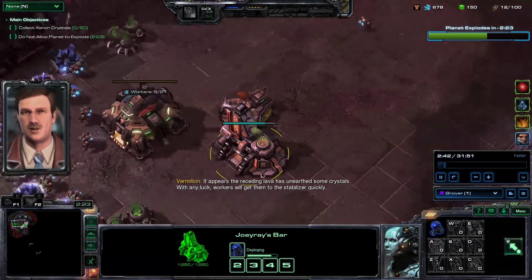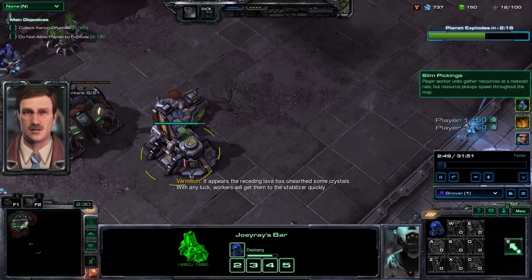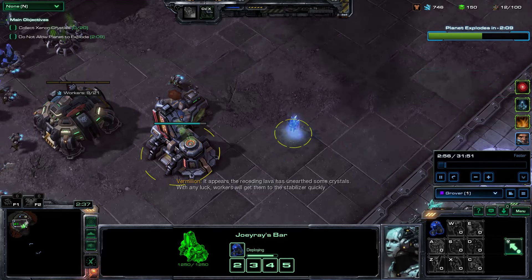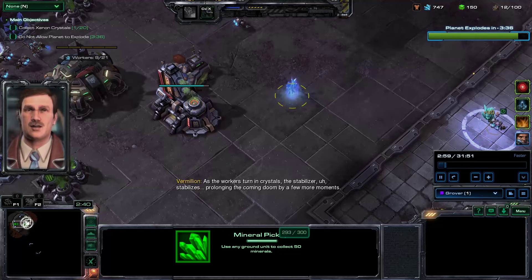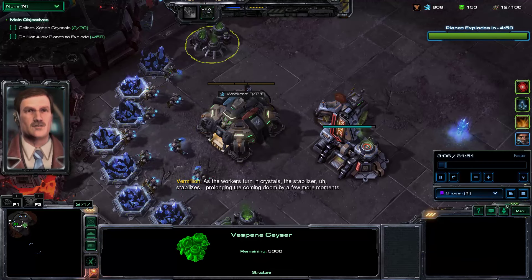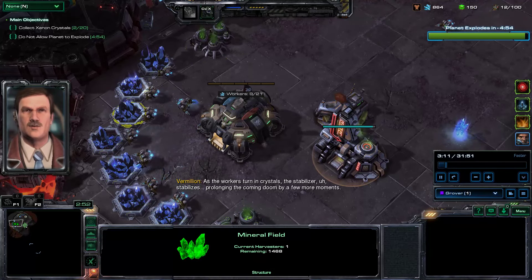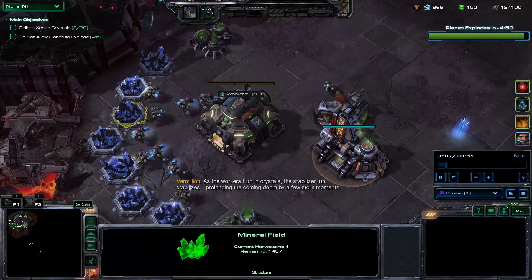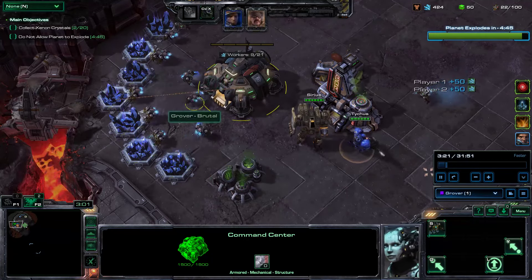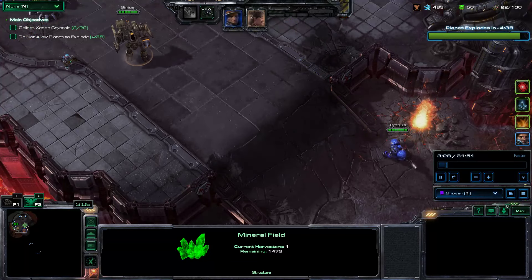We have a couple of challenges. The most noteworthy is Slim Pickings — player worker units gather resources at a reduced rate, but resource pickups spawn throughout the map. The mineral fields and Vespene Geysers are supposed to have like 5,000 of each apiece, but they only have 1,500.